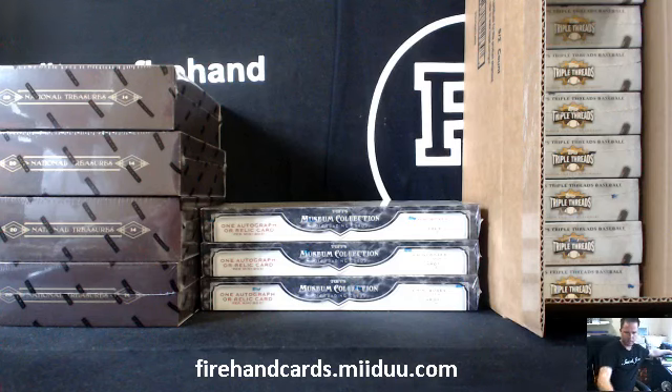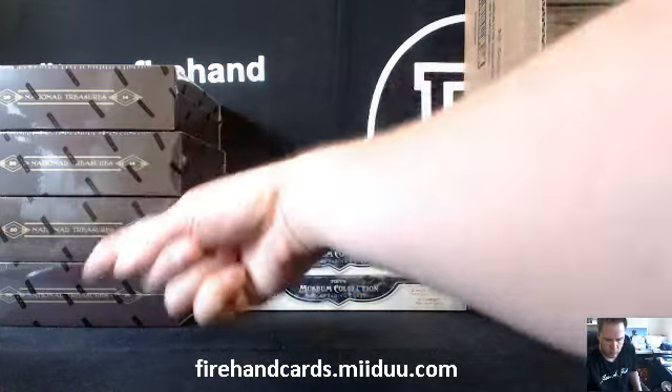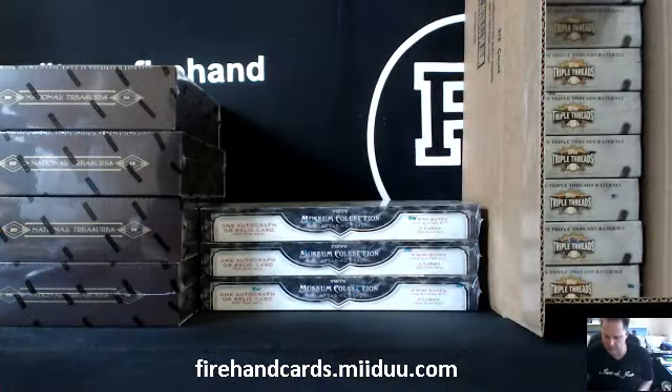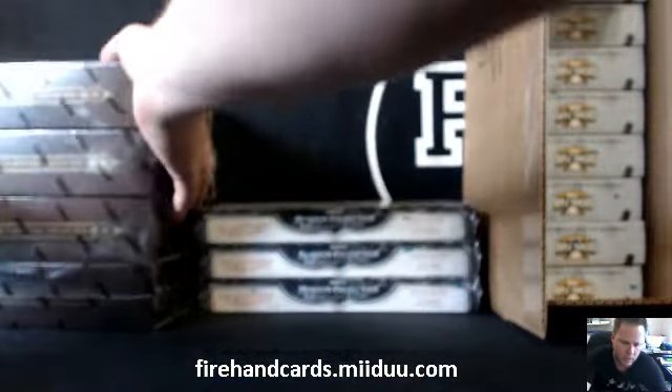Let's start with National Treasures on the left. We've got four boxes, we'll use the eight-sided die. I can't find it — there it is. One, two, three, four, five, six, seven, or eight. Eight. So the bottom box of NT is in.